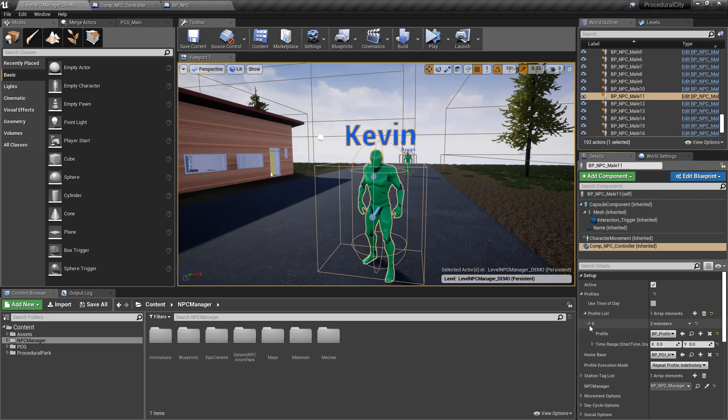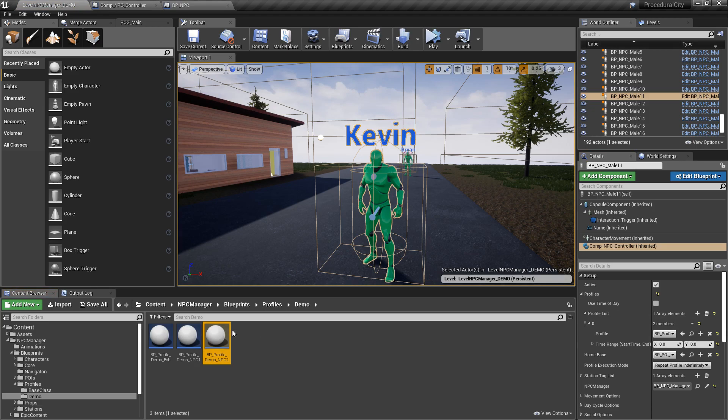We have a profile list — right now only one, but it's an array so you can have many. When you expand the profile, you get a specific profile class and a time range with a start time and end time representing hours of the day. So you'd have profile demo NPC2 load between 6 a.m. and noon, then many different profiles with different time ranges, and based on the time the NPC will switch profiles.